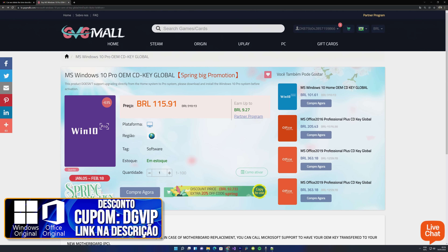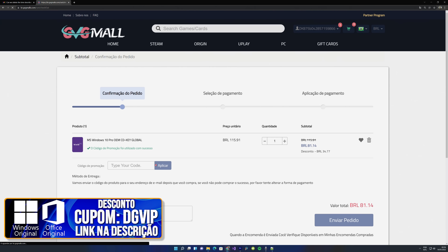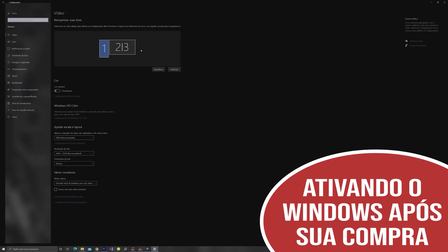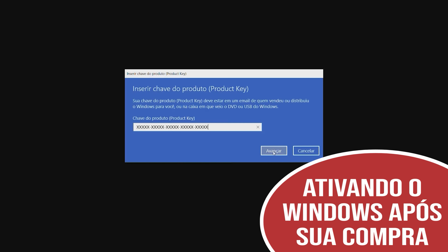A realização desse conteúdo é graças a nossos parceiros, Dividi Mall. Utilizando o código DG20 no site, você tem desconto de 20% na compra de qualquer software, incluindo o Windows 10 Professional original, por um preço inacreditável. Além de ativação rápida, você tem várias formas de pagamento, inclusive Bitcoin.